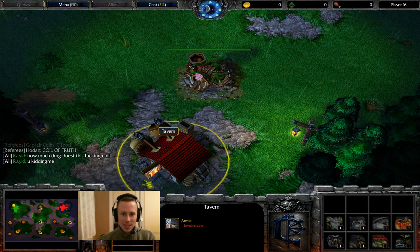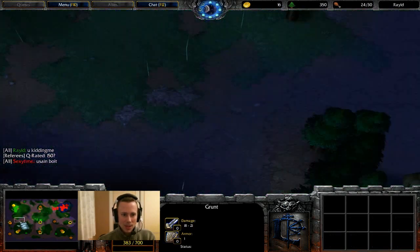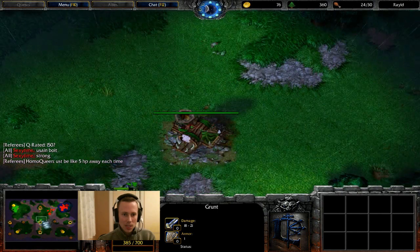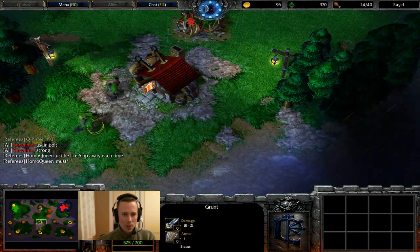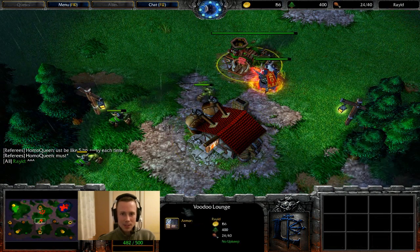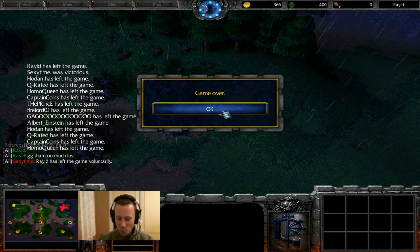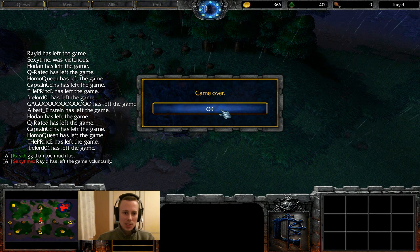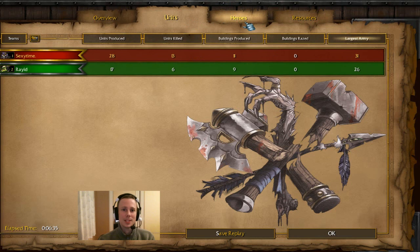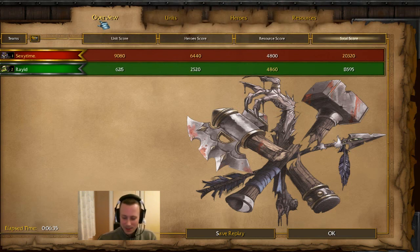Is Raid going to get his Blademaster again from the tavern? I don't know. These Grunts I assume have been creeping meanwhile, but I don't see any creep camps that have been cleared. So I'm not entirely certain how much they might have cleared, if any. Is he waiting to get the Blademaster out? Resources are low. It's not coming out from the Altar. It does look like a GG — that was one too many hero losses. He pushed his luck. He was doing well, he just suffered losing the Blademaster twice. Otherwise he could have still stayed in the game.